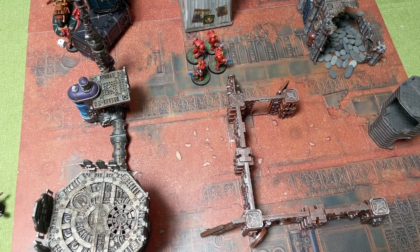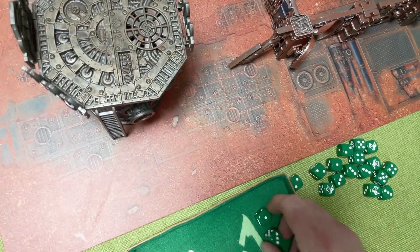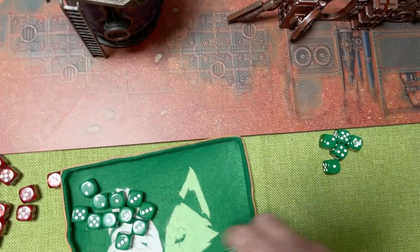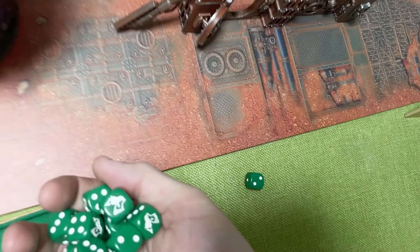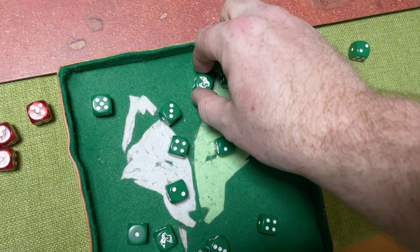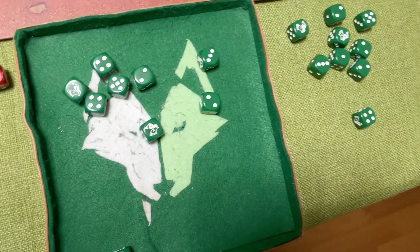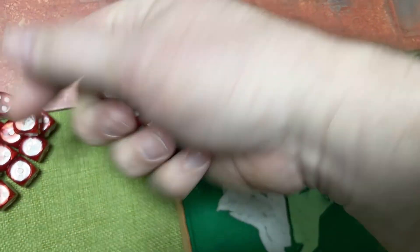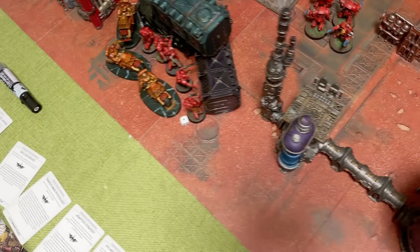The Bikers get a ridiculous number of attacks - two Raiders get two attacks plus one for the charge, plus one for Chainsword, plus two for the extra thing - Shock Assault Chainsword. Hitting on threes, wounding on fours, saving on threes because of Armour of Contempt - just the one wound on one of them.